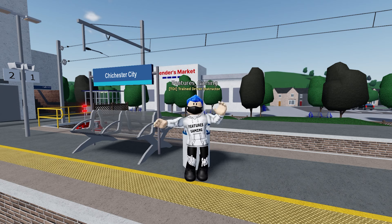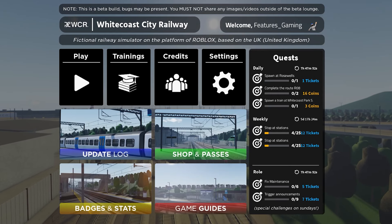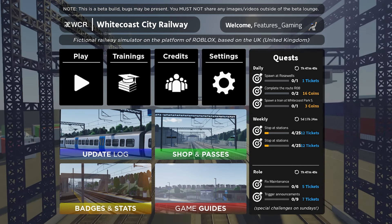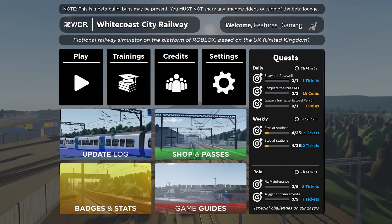Let's start off with one of the most noticeable changes, which is the GUI. As soon as you join the game, the main menu screen has changed slightly, featuring the same buttons as 1.0 but also new ones that take you to the shop and also a brand new feature called Badges and Stats.